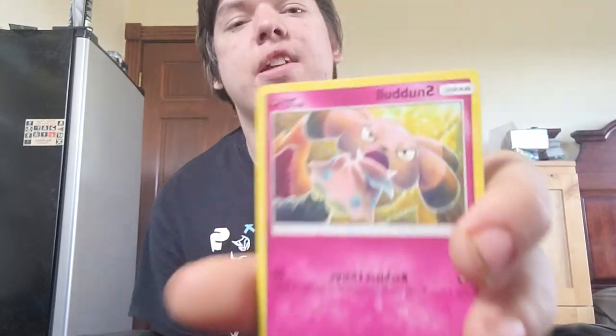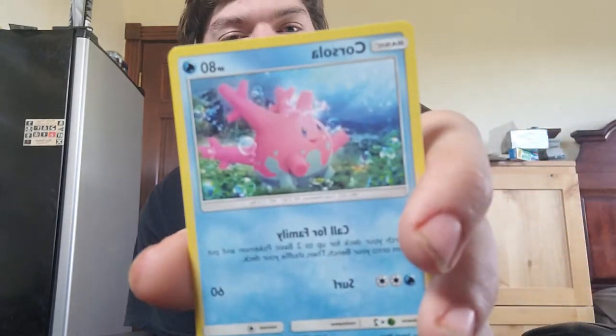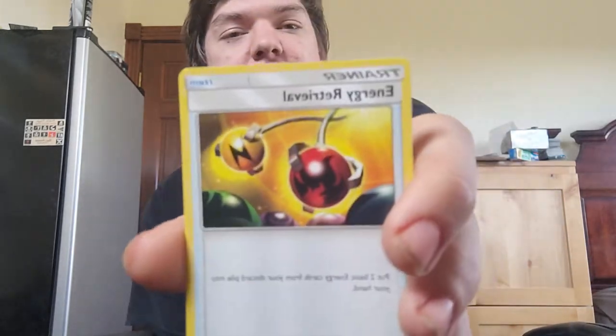We are getting new cards. I recently checked the app that keeps track of the cards and I marked off the ones I already have. We got a Carvanha — I think that's new — a Pikipek, a Sandile, a Snubbull, a Fearow, a reverse holographic Dugtrio, and an Umbreon GX! I don't think we had that one. And that's a hidden rare — ultra rare!